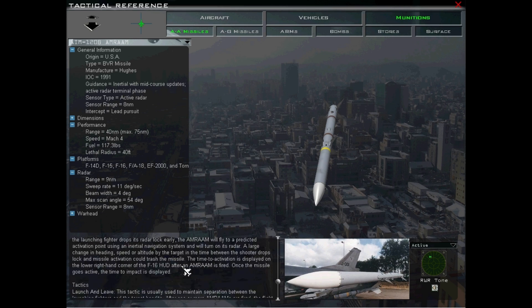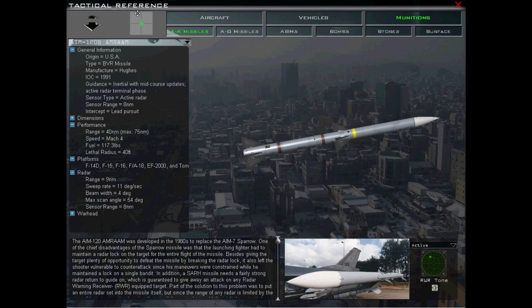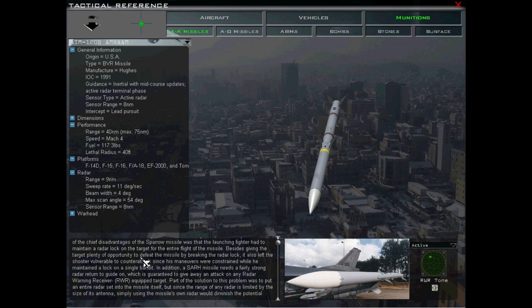I'm just going to read this whole thing to you, word for word. The AIM-120 AMRAAM was developed in the 1980s to replace the AIM-7 Sparrow. For those who don't know, the Sparrow was a really crappy missile that came before the AMRAAM. One of the chief disadvantages of the AMRAAM missile was that the launching fighter had to maintain a radar lock on the target.